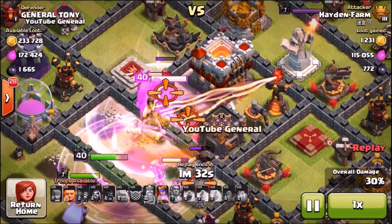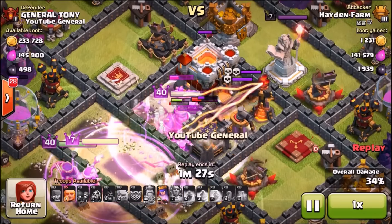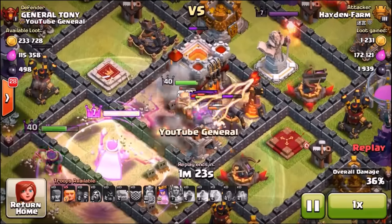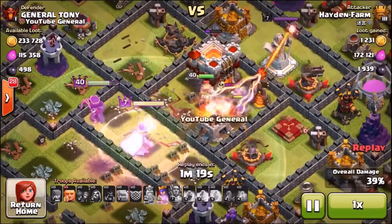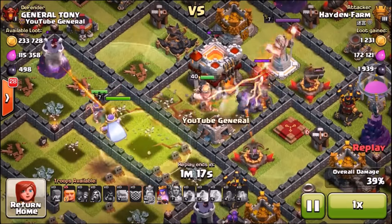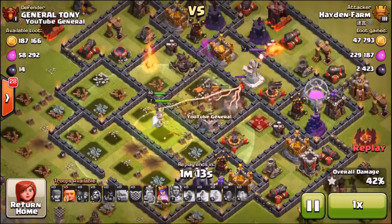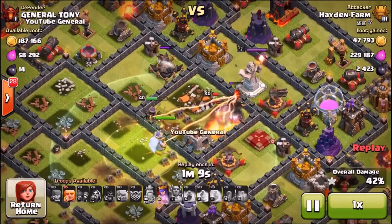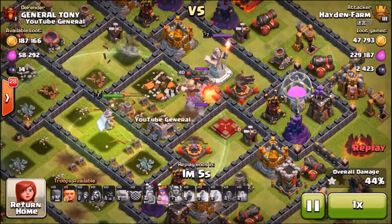He dropped in a rage spell and used five spells total on this base. In all honesty, it's not the hardest base to take down, but the golem trap really does work. The xbows are now tearing the golems and king to pieces. Unfortunately he just had too many spells — too many rage spells, too many freeze spells — and he's made his way into the center. I had a defending clan castle and he dropped a freeze spell on it.